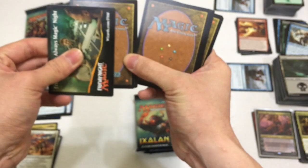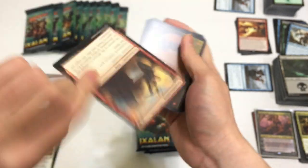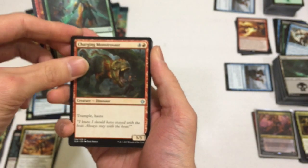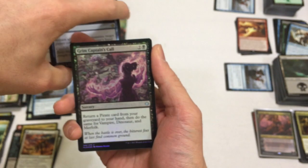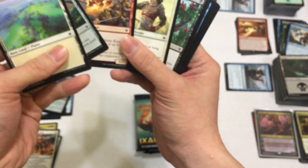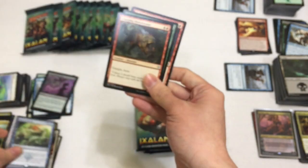Next pack - that may be a foil, it felt stuck. Stormfleet Aerialist, Kumena's Speaker, Charging Monstrosaur, and our rare is River's Rebuke. And look - Dream Captain's Call as a foil! What a nice foil to have. I like the aura. Let's look through here real quick - nothing much really.